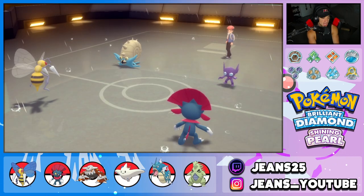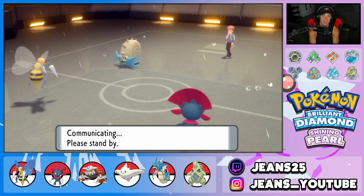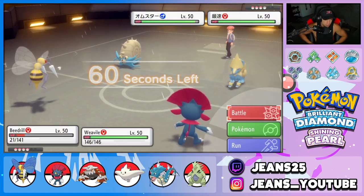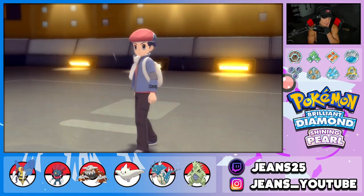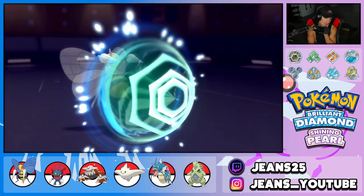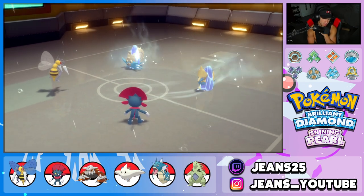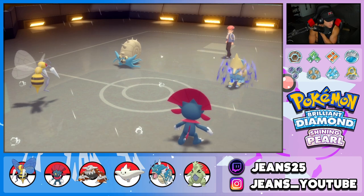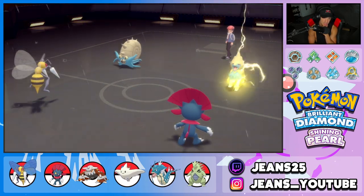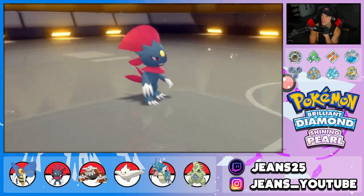Swarm is now activated — X-Scissor coming in with plus two Swords Dance and the 1.5x Swarm multiplier. Beautiful KO! At this point I'm going to Protect Beedrill and drop another Icy Wind to slow everyone down and get Beedrill an extra turn. Swarm is so big — 1.5x multiplier below one-third HP just works so well. Weavile eats a hit but gets critted — ouch.